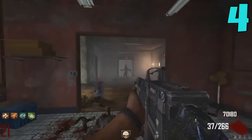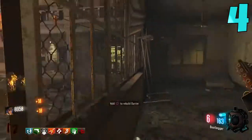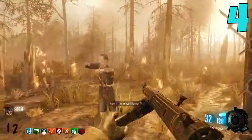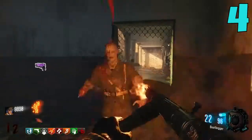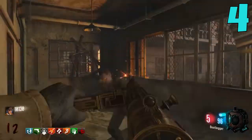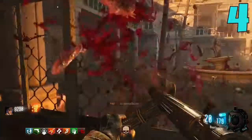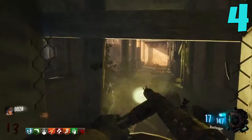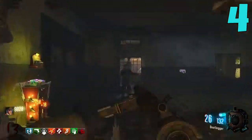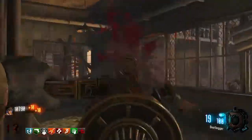Coming in at my number 4 spot, we have the Bootlegger. We are now entering the SMGs that lean way more towards damage than actual point weapons. The Bootlegger is a very good and very underrated weapon in BO3 Zombies. I'm blanking on exactly what maps it's on — I know it's on Shadows of Evil, I know it's on Nacht der Untoten, and probably a couple more of the Chronicles maps. The Bootlegger is just a beast of a weapon; you can have attachments on it, and both the non-PAP and PAP versions are great. The PAP version in my opinion is absolutely deadly. It's a little pricey on Shadows as a wall buy, but for an SMG this thing is pretty impressive.